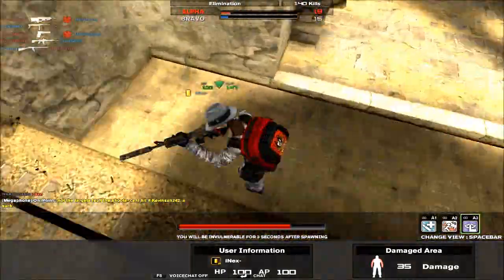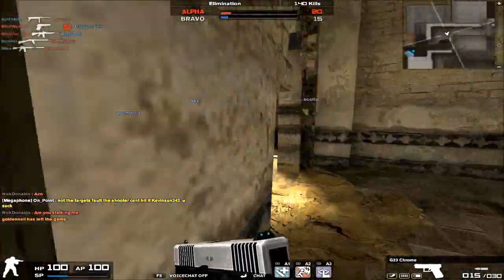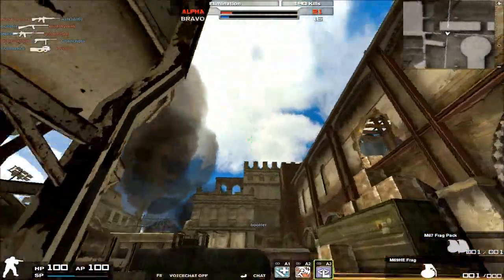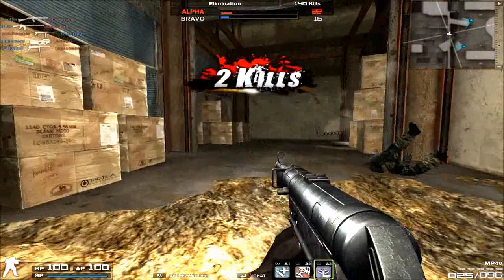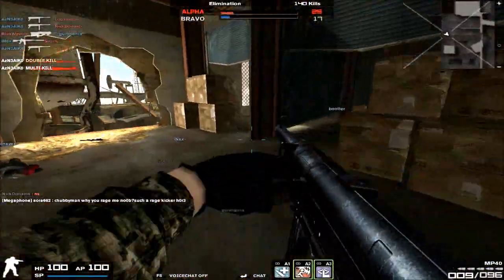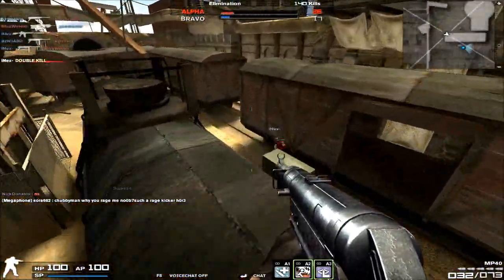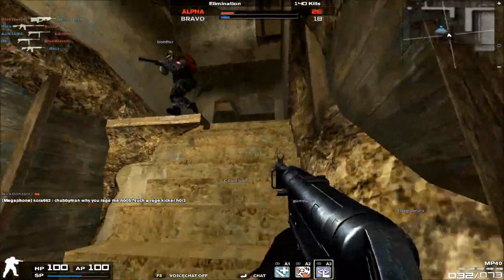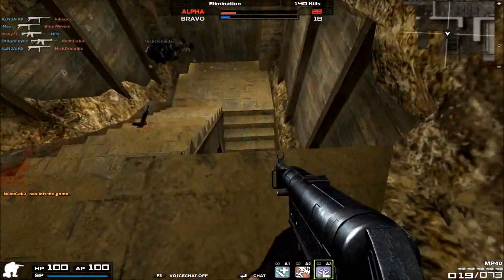Fireteam worthy? The MP40's damage is just way too weak for zombie fireteam game modes. Maybe for human NPC fireteams, but definitely not zombie modes like Black Lion or Cabin Fever. The MP40 doesn't pack quite the punch to knock zombies down fast enough. Most submachine guns can't do that anyway unless you have the P90 TRC, the UMP45, or the Dual Scorpion — for the most part, the MP40 isn't good for anti-zombie work.